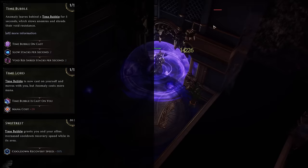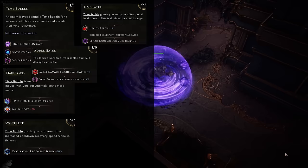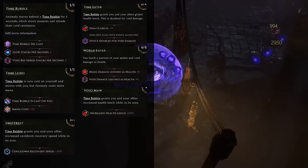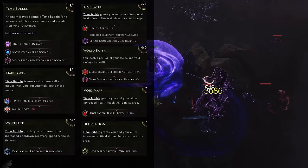30% cooldown recovery speed just means we get to do 30% more Devouring Orbs. We're also picking up two points into Time Eater, which is going to give us 1% health leech as well as doubling our void leech — which is great because we're going to have four points into World Eater on our passive tree giving us 4% generic void leech, meaning that with Time Eater it's going to be doubled to 8%. We are then going to pick up four points into Void Maw, which doubles the effectiveness of all the leech that you have — so Time Eater is taking our 4% void leech, doubling it to 8, and then Void Maw is taking that 8 and doubling it again to 16, meaning we're going to have an unbelievable amount of void leech. At higher budget levels, we are also going to be picking up Decimation, which is going to give us a lot of free critical strike chance that's going to massively increase our DPS.